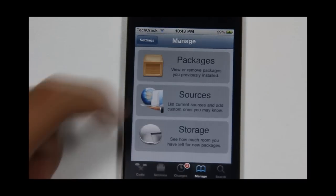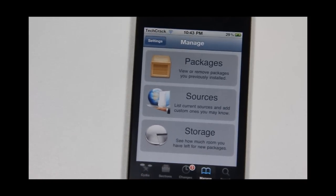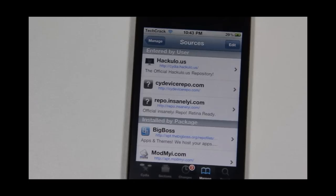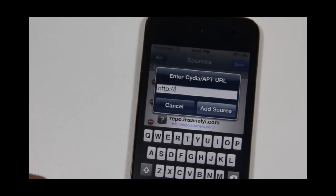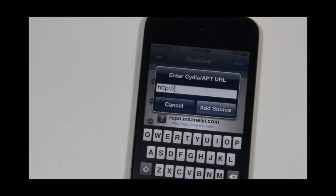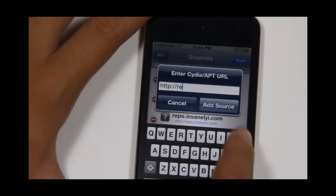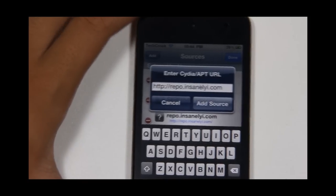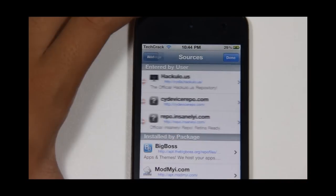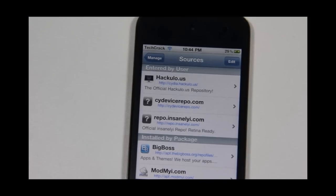The repo is the insanelyi repo. Go to the Manage tab, tap on Sources, tap on Edit, tap on Add, and there should be a pop-up telling you to enter a Cydia repo URL. Type repo.insanelyi.com, then tap Add Source. If you see repo.insanelyi.com listed in your sources, you are on the right track.